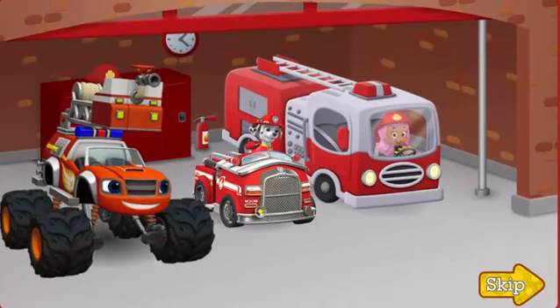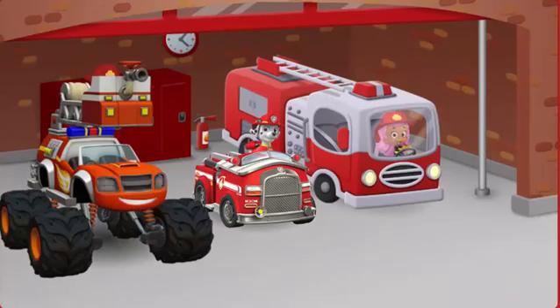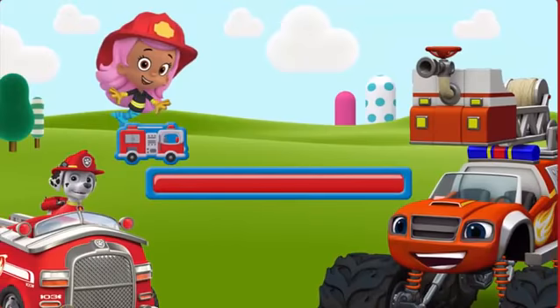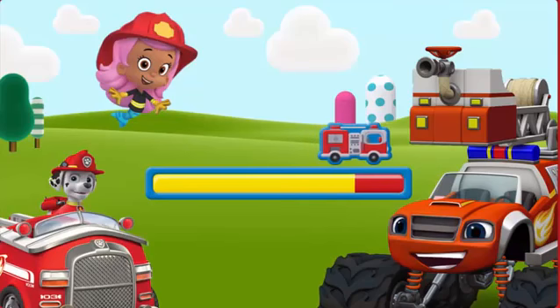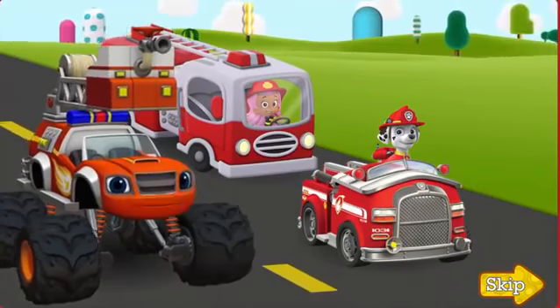Glad you made it! We're revved up and ready to go. Use your mouse to click on each fire truck to help them roll out — give me some speed! To turn our sirens on and off, use your mouse to click on the fire trucks.